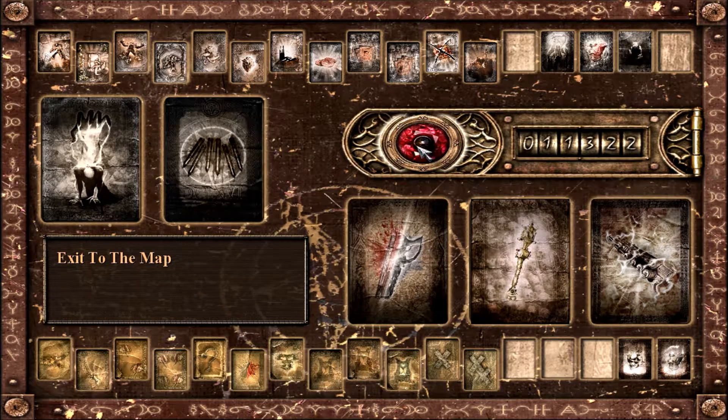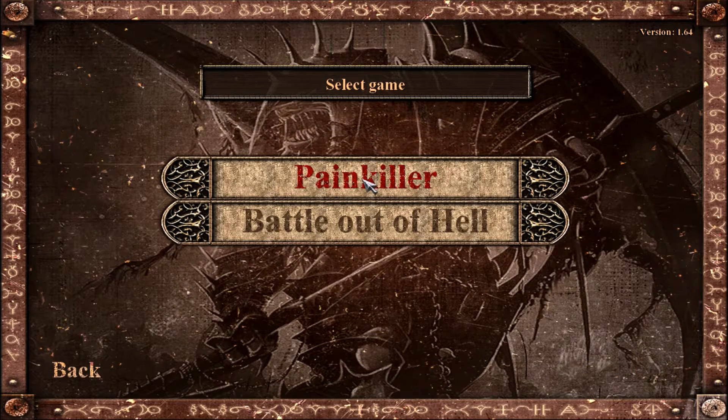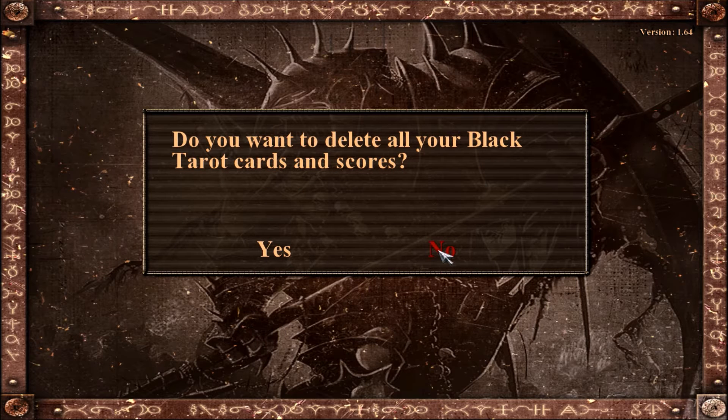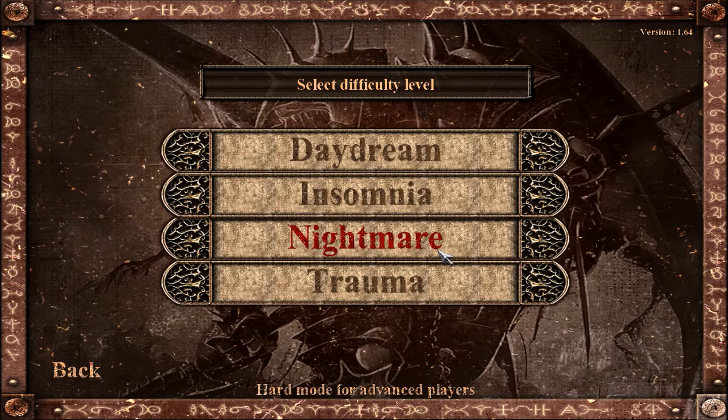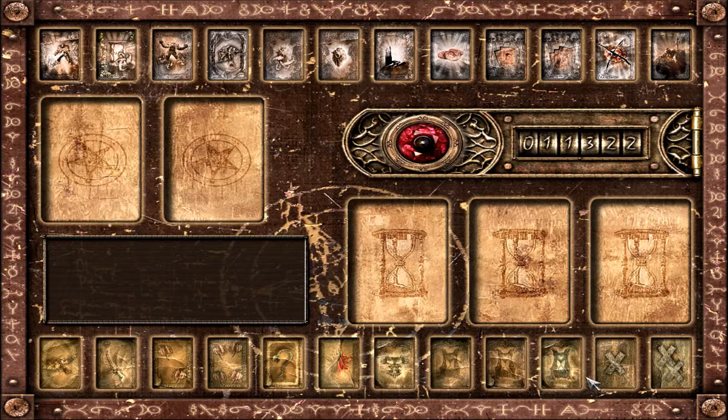So with these cards equipped, let me return to the main menu, sign the pact, go to the original game - yes, we want to start a new game, but no, we do not want to lose all our Black Terror cards. Now let's pick trauma difficulty. Okay, I skipped the cutscene - we've seen it. If you open your card collection here, that's it - the expansion cards are gone. However, those that you had equipped are still equipped, even if the interface doesn't show this.